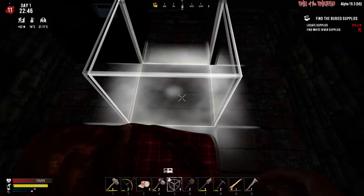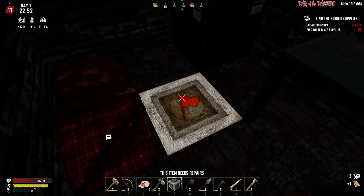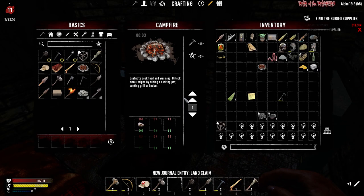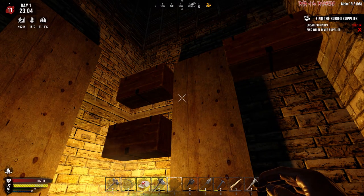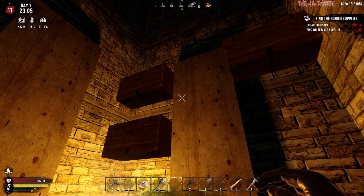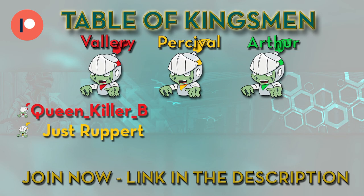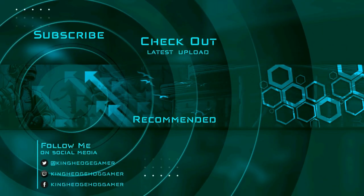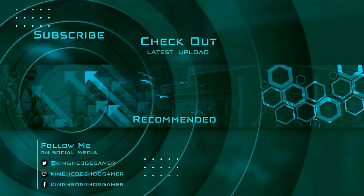Last thing I'm going to do for this episode is take this block out so we can actually place our land claim. Perfect - there you have it! That's going to be it for this episode - thank you so much for joining, I hope you enjoyed it. If you did, please hit that like button and I'll see you right back here for more 7 Days to Die War of the Walkers, Day Number Two.